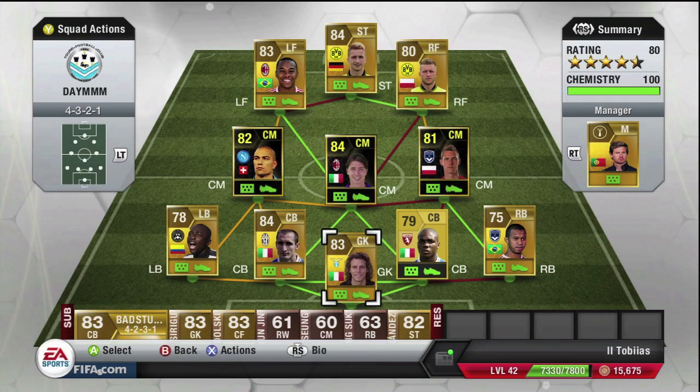We're running the 4-3-2-1 formation, mainly because we need the three attacking players as well as the three centre mids. I only run with four in the back on Ultimate Team. I can't handle five — it gets too crowded. And with three, I just get absolutely torn on the left and right-hand side, because obviously you don't have that left-back and right-back if you're running with three in defence.